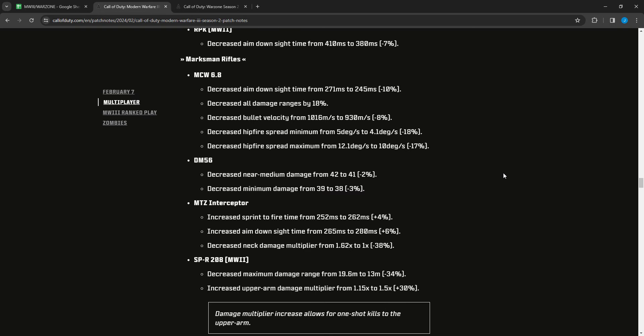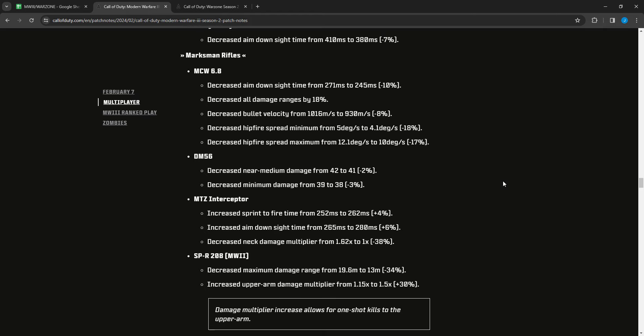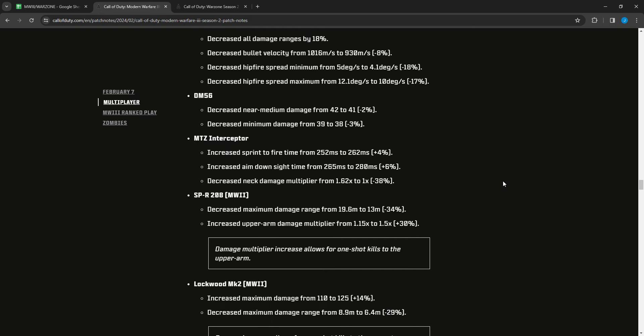For marksman rifles: the MCW 6.8 had ADS time decreased from 271 to 245 — a buff — but all damage ranges decreased by 18 percent, and bullet velocity decreased from 1016 to 930 — nerfs. Hip fire spread minimum decreased from 5 to 4.1 degrees and maximum from 12.1 to 10 degrees — hip fire buffs. The DM56 had near-to-medium damage decreased from 42 to 41 and minimum damage from 39 to 38 — small nerfs.